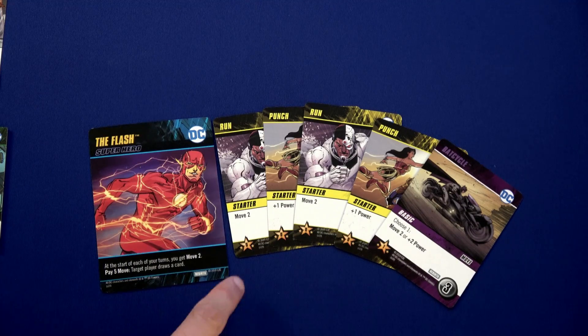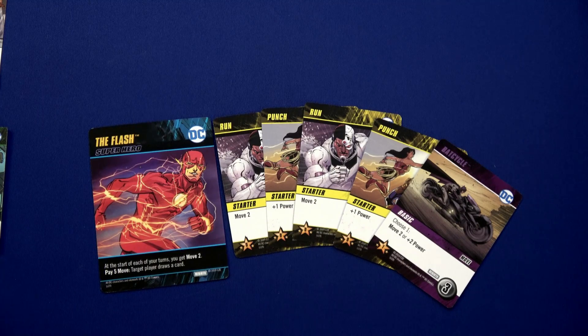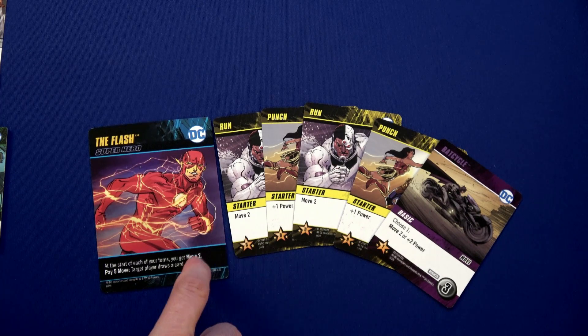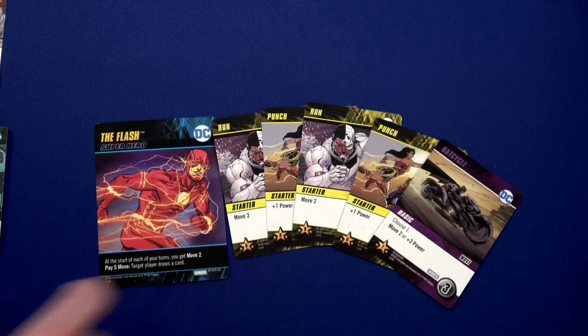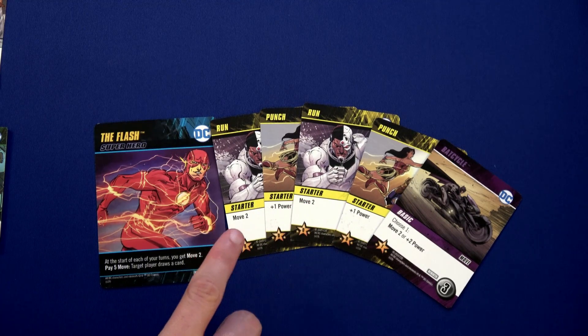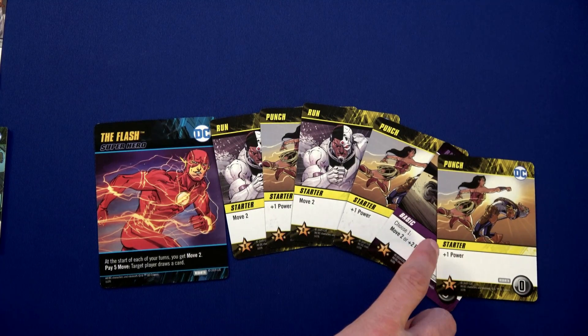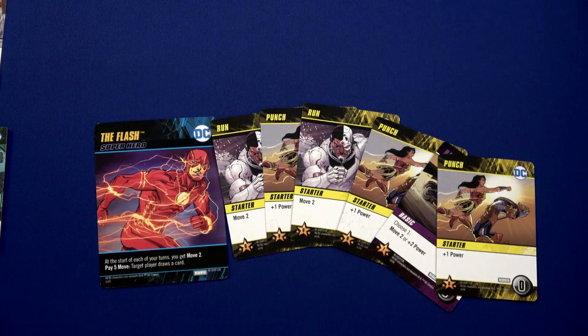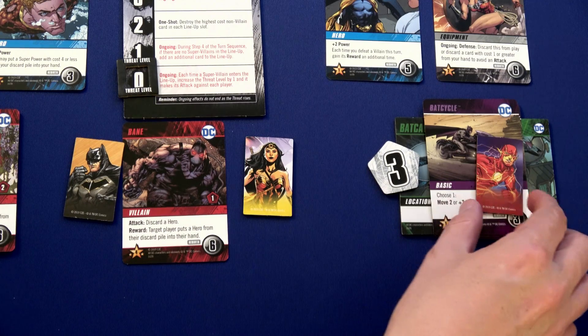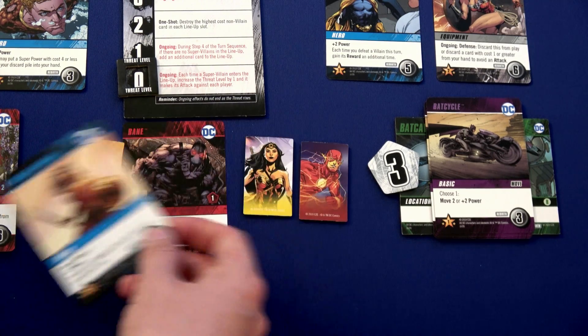The Flash has a total of four potential power — still not enough to take out any of the villains. He's got enough movement to use his ability and draw a card: plus one power, so that's five total power. If Wonder Woman could help, they could take out one of the villains. We're going to have Flash use his final movement to move here.